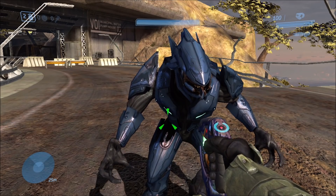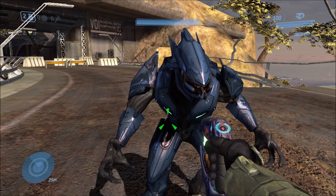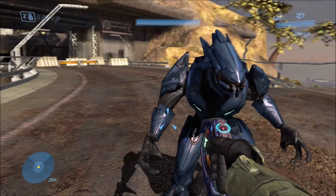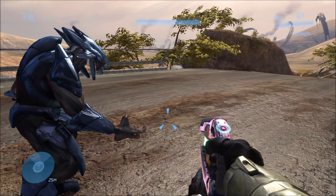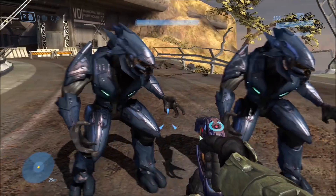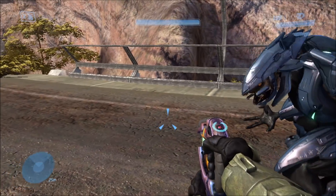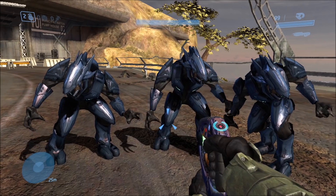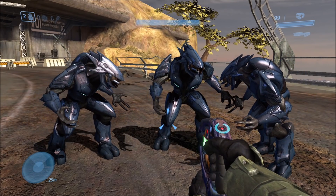It's actually surprising that they even have a separate head model underneath. Because like the Arbiter — you may be wondering what the Arbiter looks like without his helmet, because he is an elite as well. Well, unfortunately the Arbiter's helmet is part of his head, so to take off his helmet means you'd be taking off his whole head — he'd be headless. So only the regular elites can have their helmets taken off, revealing just their heads.